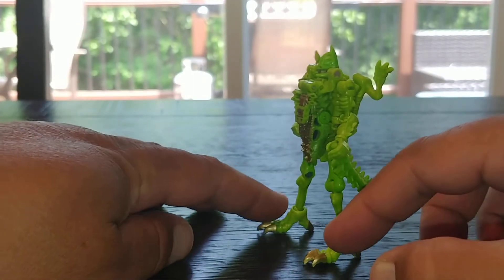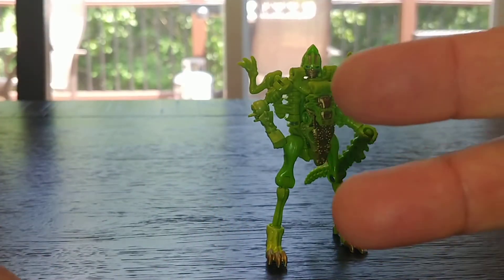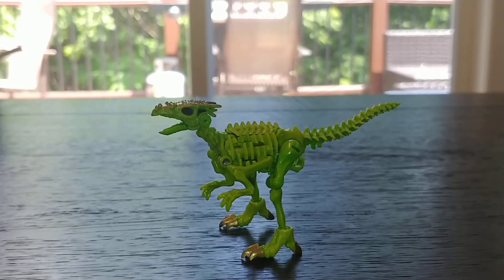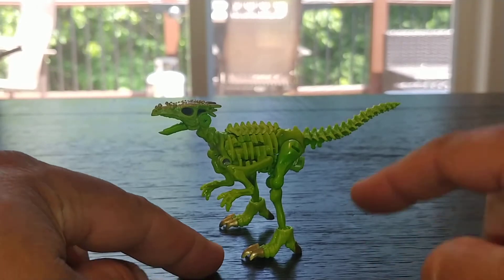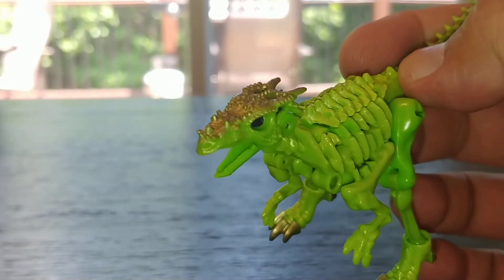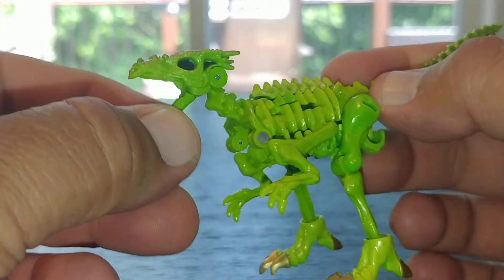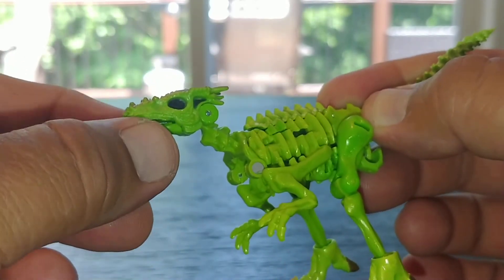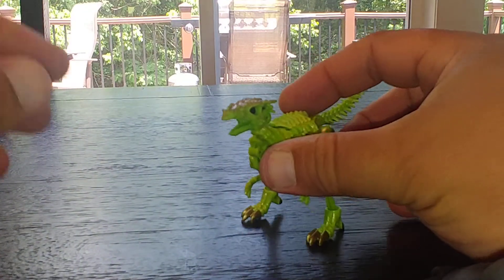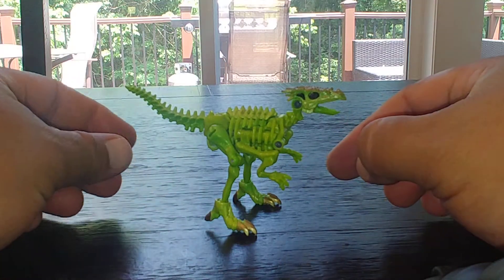His eyeball will be more prominent when we get him to beast mode. Three, two, one — beast mode! He's got some gold tips right here on his toes, and his facial details look really really good. The black in his eye sockets and his jaw will articulate. The forearms do not articulate. Let's zoom back a little so we can see the dino as we go around — here's a frontal view and here is a side view.